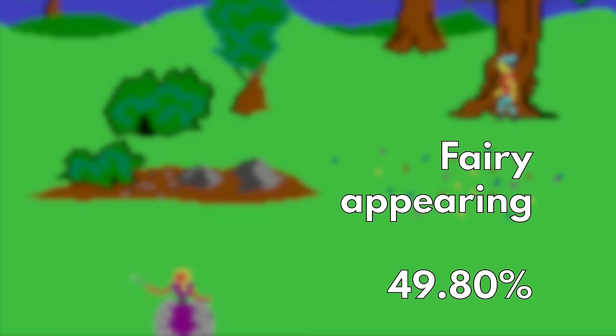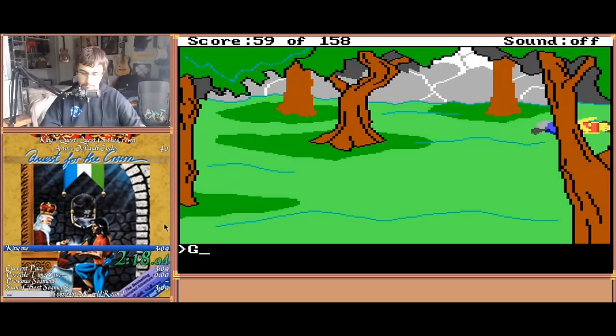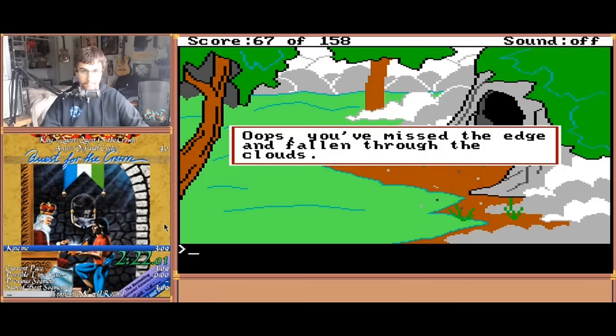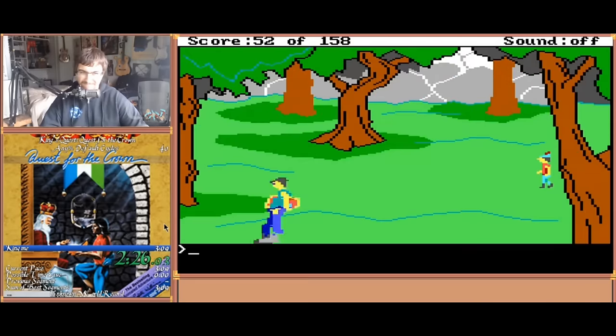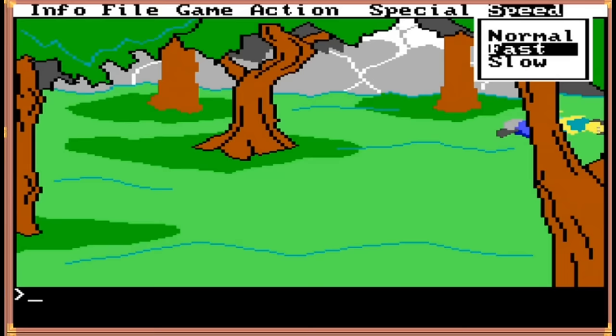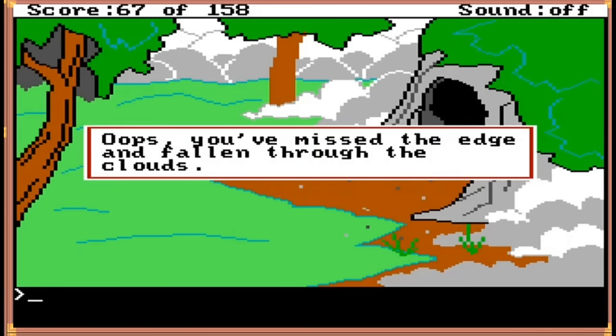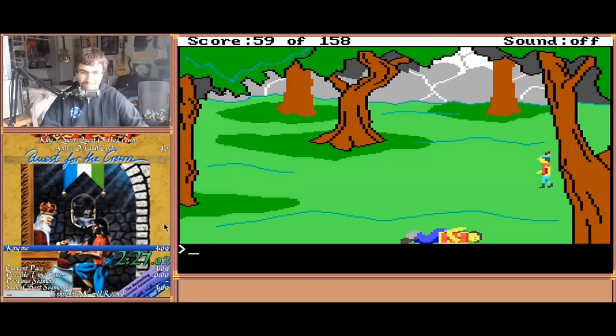The fairy has the same chance of appearing as the eagle — 49.8%. Chuck was on pace to break the three minute barrier when this happened. In trying to zip back to the cave, he was just a few pixels off and Graham fell to his death. It only cost a few seconds, but that was enough.